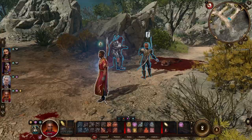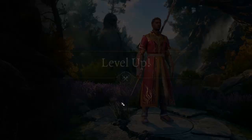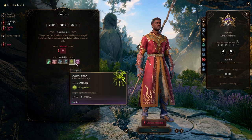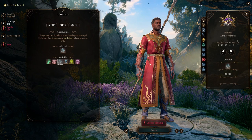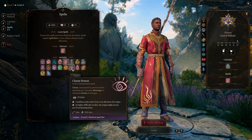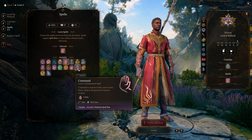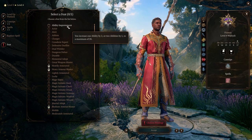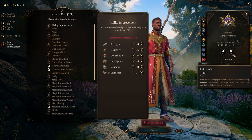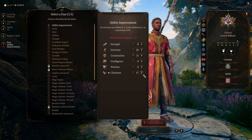At level four we get our first feat and another cantrip. For the cantrip I take Mage Hand for versatility. For the spell I pick up Hold Person for crowd control. For the feat I recommend Ability Improvement because we have two odd stats — putting a point into Constitution increases our health immediately by four points and continues adding hit points every level. We also take the second point in Charisma, since this build is so reliant on it for ability checks and damage.